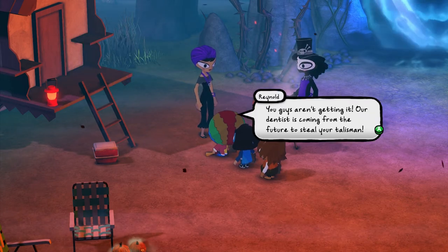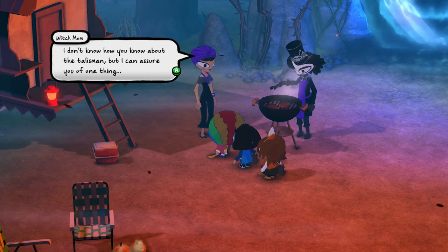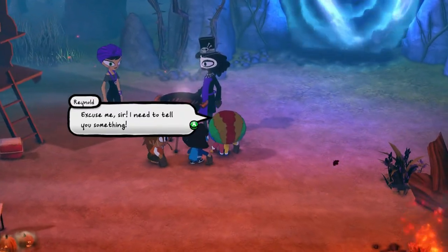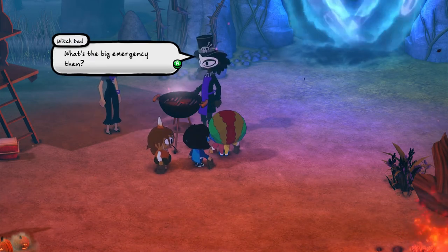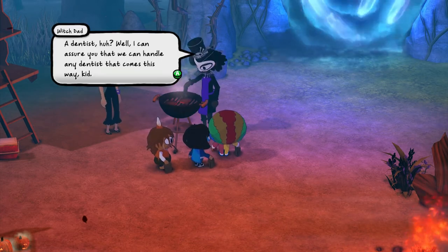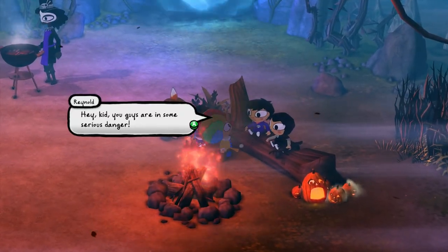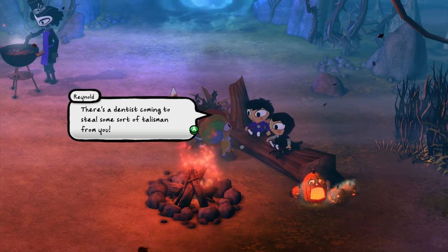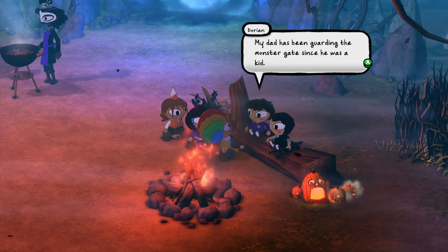Let's skip ahead to when I beat this level, beat this battle. I'm at the point where I'm continuing the storyline. We found these witches, and we have to convince them to protect their talisman better. They're just out having a barbecue for Halloween. 'Dennis is coming from the future to steal your talisman.' 'I don't know how you know about the talisman, but I can assure you the burgers are delicious — you guys should join us.' Then basically you've got to talk to everybody and try to convince them the talisman is in danger. What are the kids expecting they're going to do with the talisman?